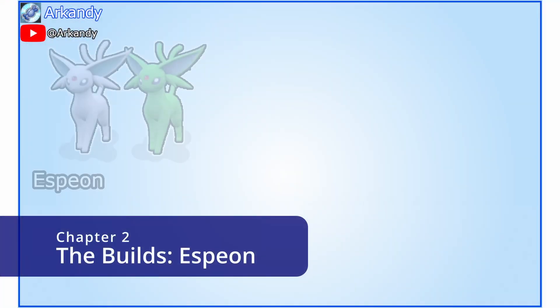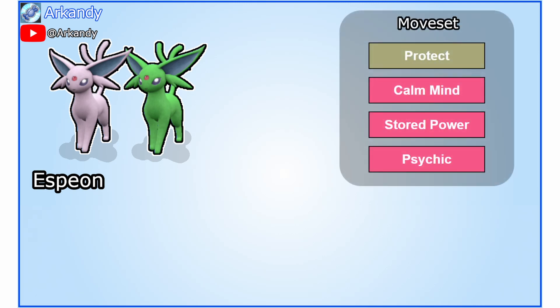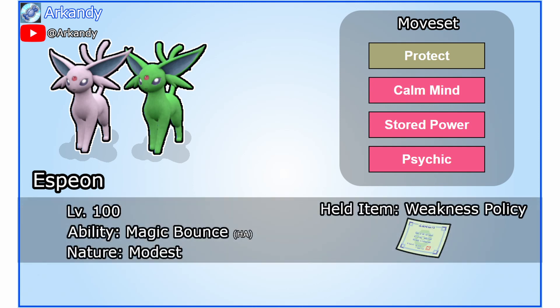First, the damage dealer: Espeon. We're going to build Espeon so that it can both survive one critical hit and then one-shot Greninja after the setup. The main moves you'll need are Protect, Calm Mind, and Stored Power. Psychic is not part of the setup but is there as a failsafe. Leave Protect at the top of your moves list. Magic Bounce is its ability, which reflects the toxic spikes from turn zero back to Greninja. This effect is only useful if the setup somehow fails and allows Espeon to respawn without being poisoned, although that should not happen.